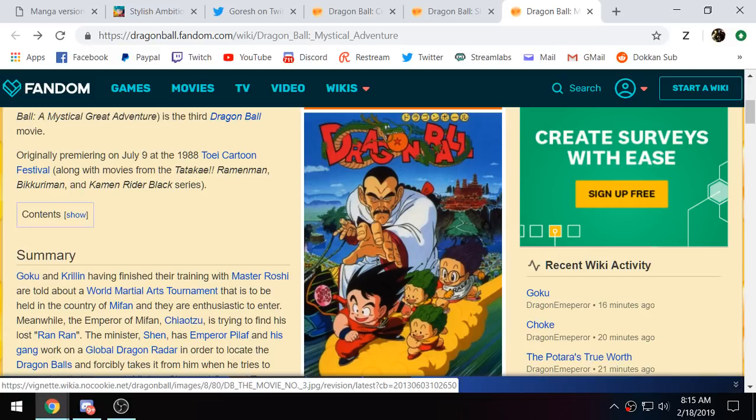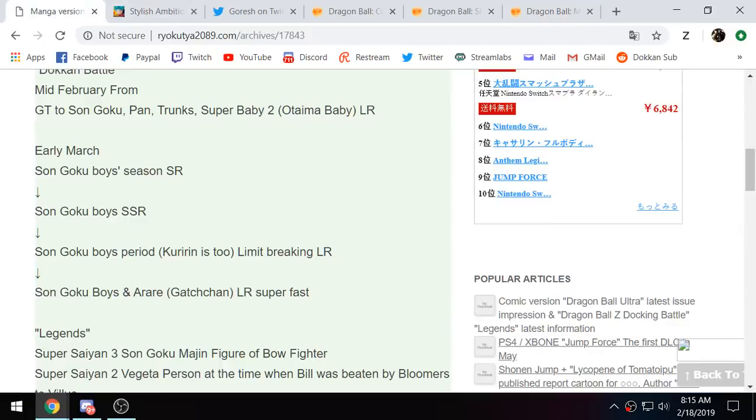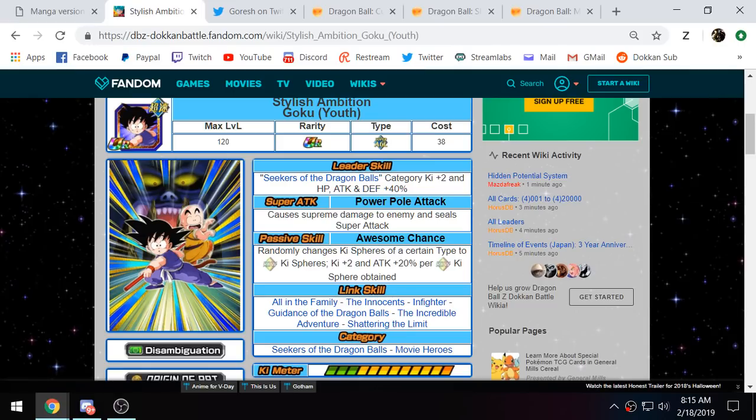I know a lot of people were holding out hope for LR Kid Krillin and Master Roshi, which would be really awesome, but looks like that's not their intention for now. We'll see how good this LR Kid Goku is going to be. I think Goku and Arale are actually going to be pretty solid, because they randomly change Ki Spheres of a certain type, which is interesting. And just as a TUR, he gets 2 Ki and 20% attack per Rainbow Ki Sphere. So if that jumps up to 3 Ki or 4 Ki and then 25% attack per Rainbow Ki Sphere, I think he's going to be a very, very good LR. Also, if they maintain the ceiling that they do on Super Attack, they're going to be very, very helpful.